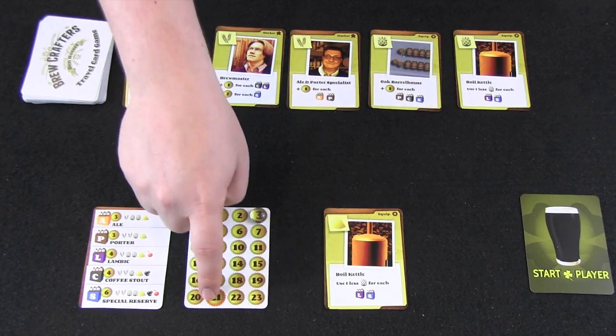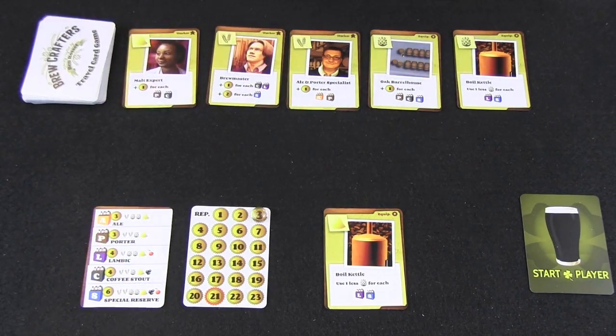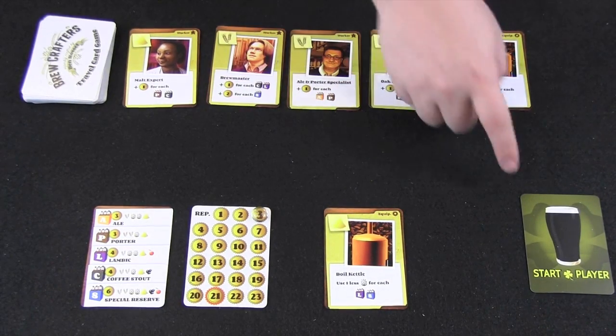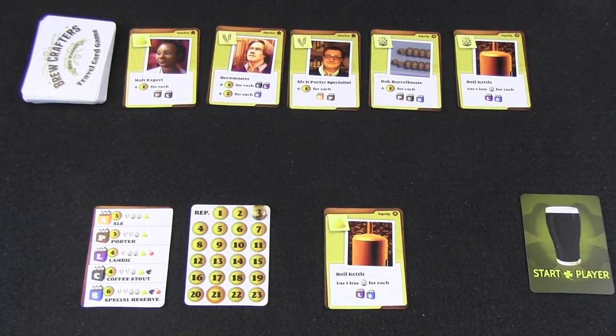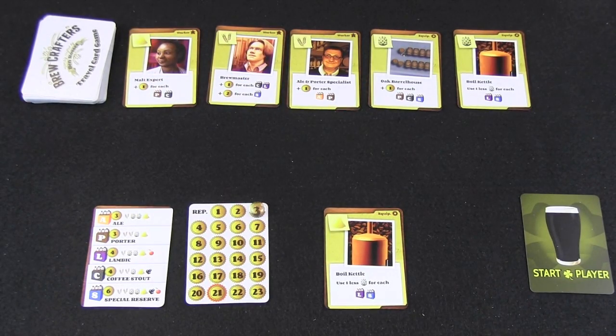This continues until somebody reaches 21 reputation by making different types of beers and potentially earning point bonuses from special cards played to the table. When that happens, they check if every other player has had an equal number of turns. If so, the game ends immediately. If not, each player finishes out the round so everyone has an equal number of turns and can try to surpass 21. Whoever has scored the most points at the end is the best brewcrafter and wins.